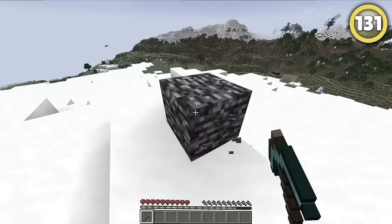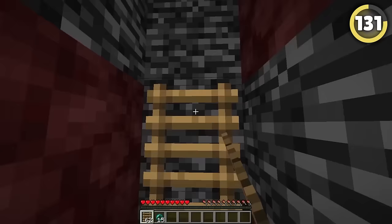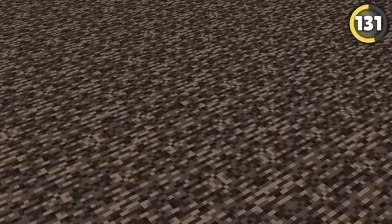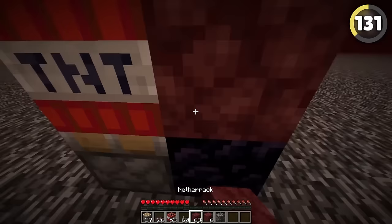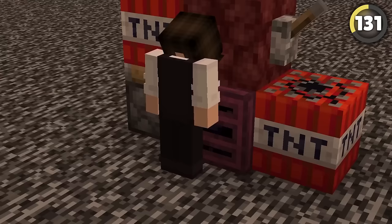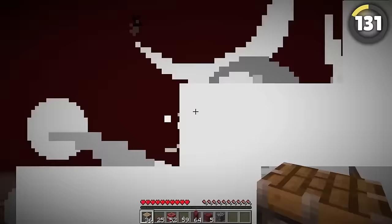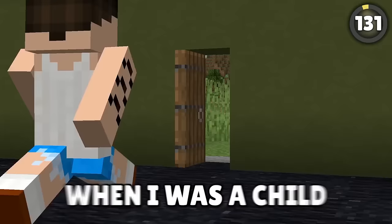Everyone knows bedrock is a completely unbreakable block, and in most Minecraft servers breaking bedrock will get you banned. However, there's a catch. In the nether, if you climb a ladder placed on the very top block of bedrock and throw an enderpearl, you teleport straight through the ceiling, putting you on top of the nether. But it's actually possible to break bedrock as well. All it takes is a simple TNT machine. Hop under the trapdoor, flick the lever, and right-click as fast as you can with a piston in your hand. If you click fast enough, the bedrock below the piston will glitch out and disappear.